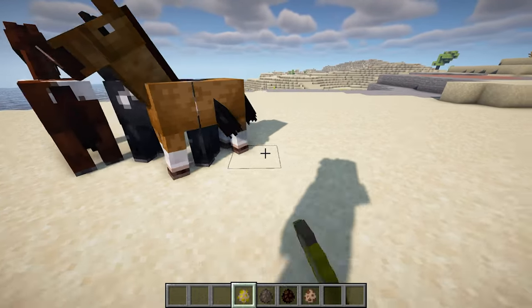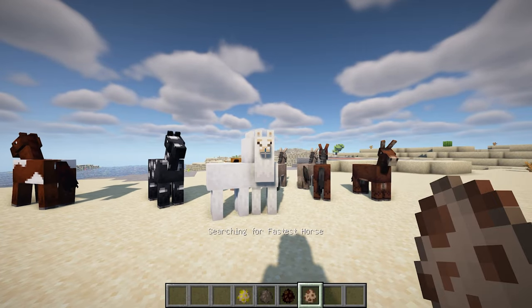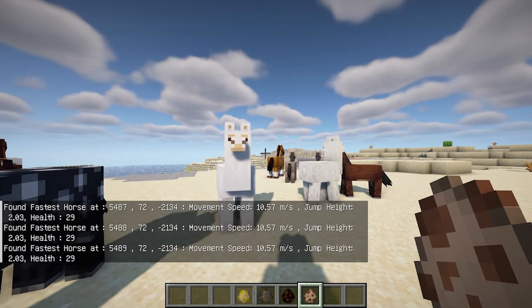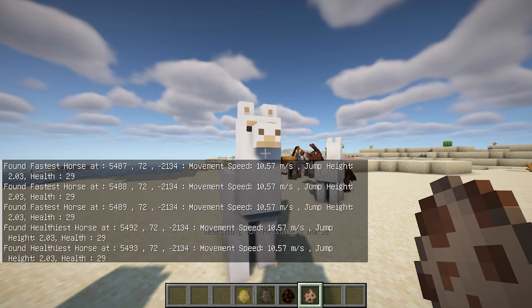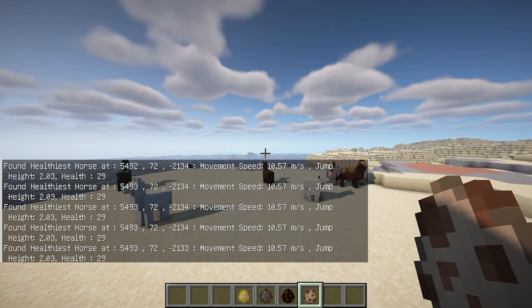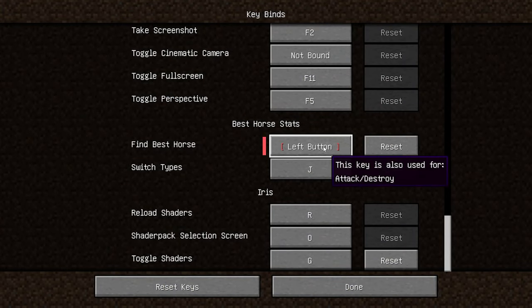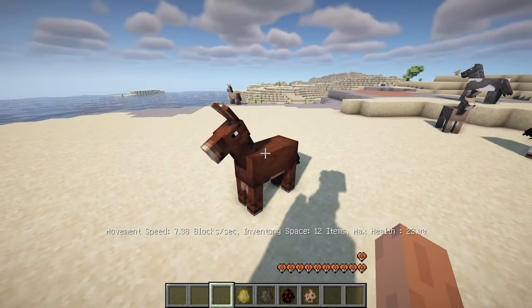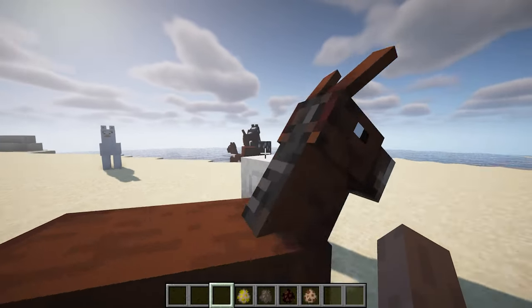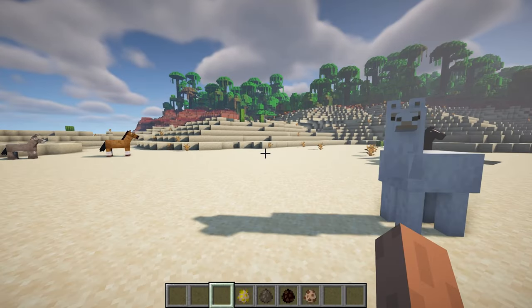Find Best Horse Stats is a mod that allows players to search for the best horse within their simulation distance. The mod supports not only horses but also donkeys, mules, and llamas. Keybinds are provided for convenient use: pressing K initiates the search for the best horse, and pressing J allows players to switch between different search types, such as searching for the fastest horse, highest jump height, or healthiest horse. Additionally, the mod provides detailed statistics of the horse when right-clicked.